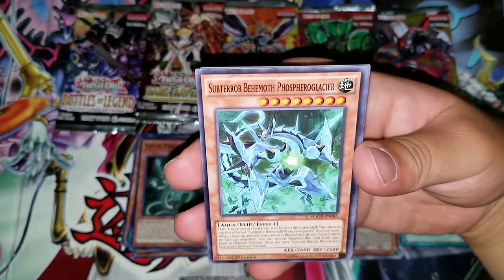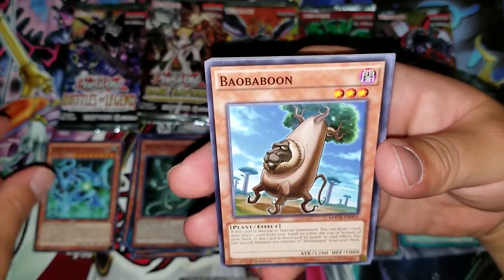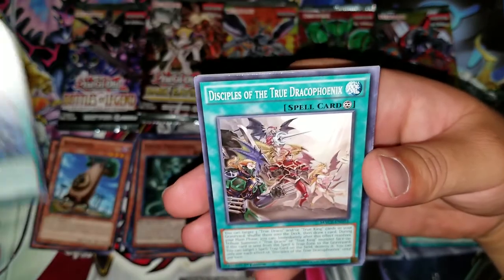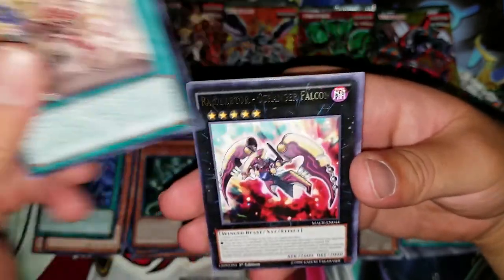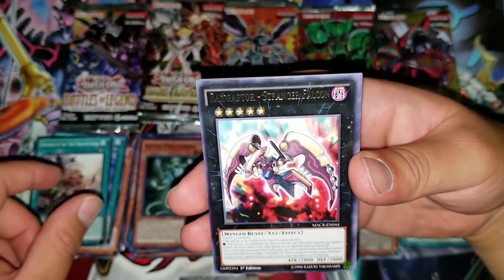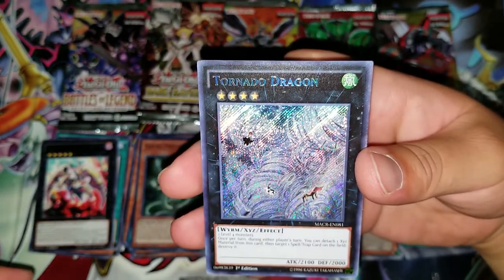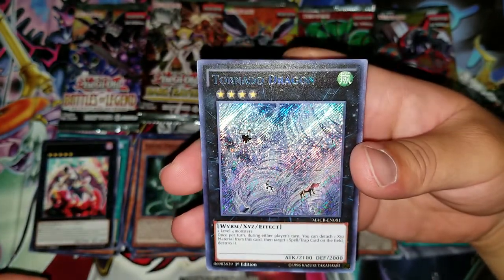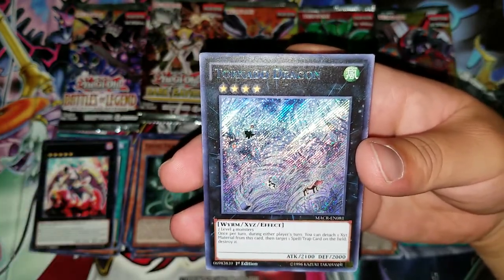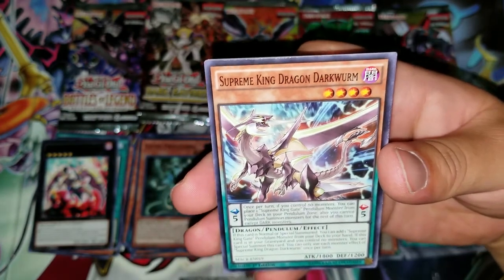Got a Subterror Behemoth Phosphogeist, almost Bob Boon Fat with Spiral Grip, Disciples of True Draco, Phoenix, and what is that — Raid Raptor Stranger Rank, and a Tornado Dragon! This is the first time I've pulled this, and it just got reprinted in Battles of Legends — surprising I didn't get one earlier. Could have been an Ash Blossom though, that would have been crazy.